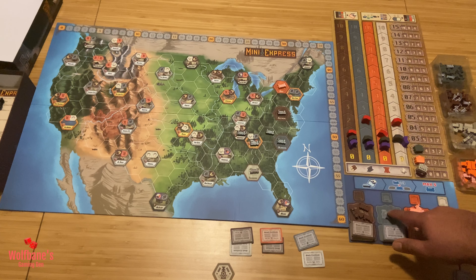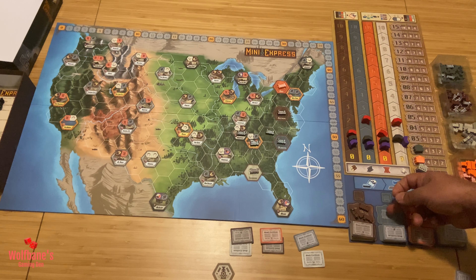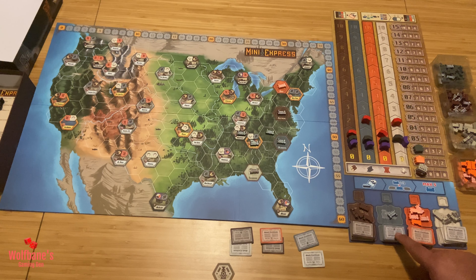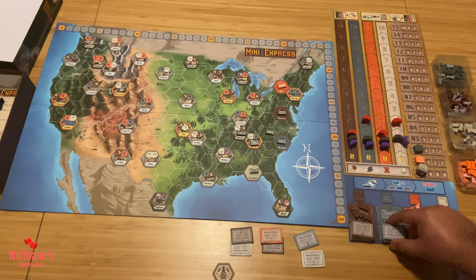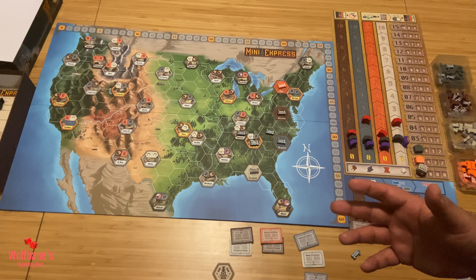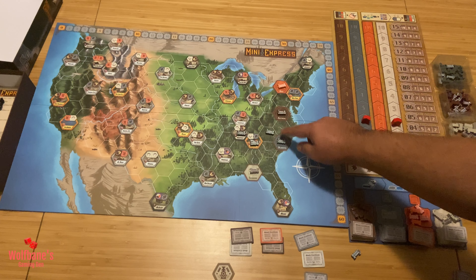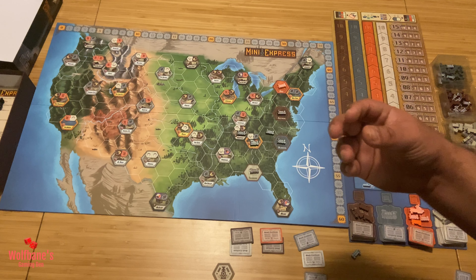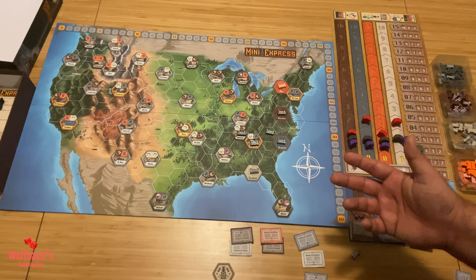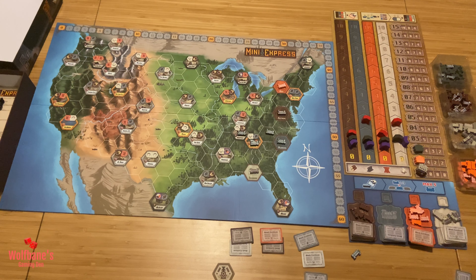A couple of housekeeping items: if there are no railway tokens on the asset board for a company when you want to buy a share, the cost is zero — just take the share and replenish three tokens from the general supply onto the asset board. Also, when building out and connecting to cities, there must be sufficient train tokens on the asset board for your chosen company. If there are none left for that company's color, that track-laying action would not be legal and you'd have to choose a different company or buy a share instead.